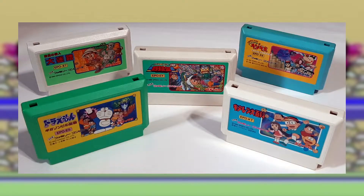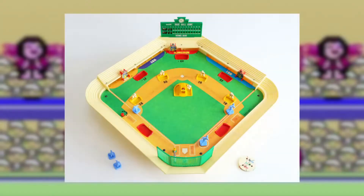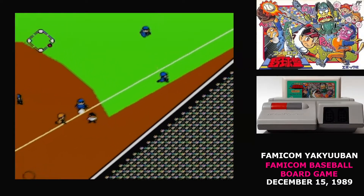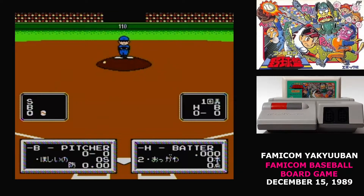They don't publish a lot of games on the Famicom, and the games that they do release don't have the same impact as the titles they were making for their own platform. The title Famicom Yakuban is actually a little bit weird. Yakuban refers to those baseball board games where you have a spring-loaded bat that flicks balls back. Epic didn't make those, and the game doesn't play anything like that style of baseball game, so nobody's really sure why this one's called Yakuban.